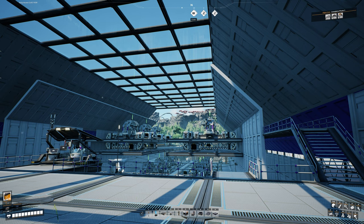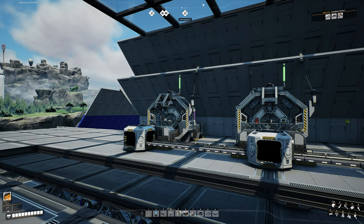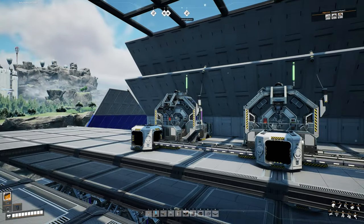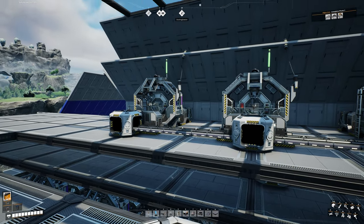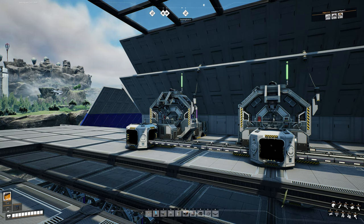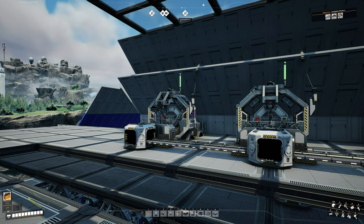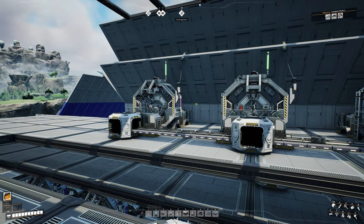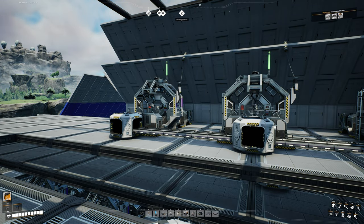My plan today is to add another assembler here on the top floor in between our first and our second one. That's going to be the easiest spot to integrate it into the lines and bring up the components we need to make the industrial beams. I'll be 100% honest — I'm not really a fan of doing this, because we've worked really hard on getting all these things together, and now we're going to have to take things out in order to add another one in. Ideally, I would prefer to have had all this planned out way in advance instead of having to make modifications constantly, because it's complicated to explain, complicated to add in, and it might be complicated for you guys to understand at home.